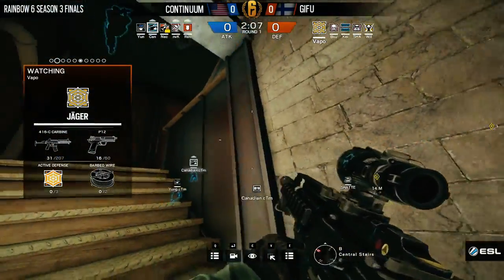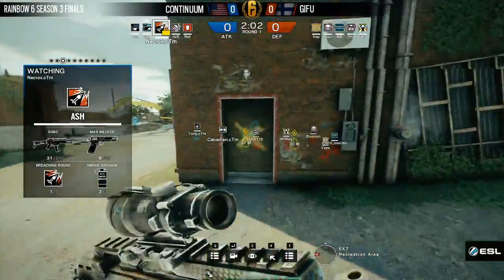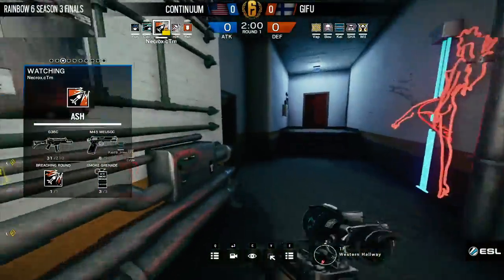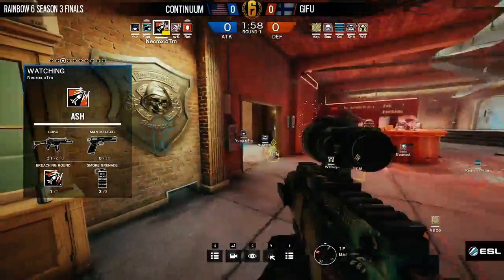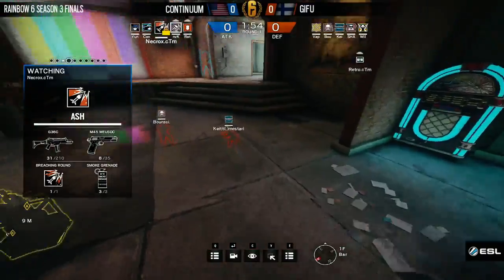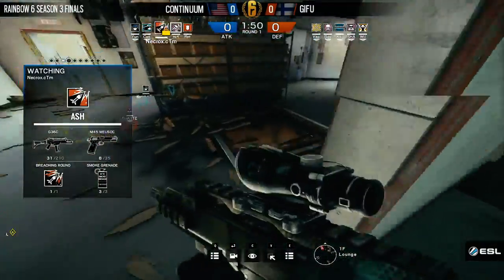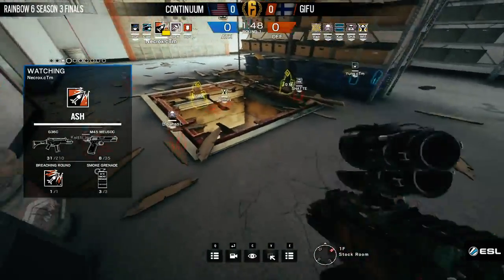We are going to see Young pushing into that construction tunnel — he's already making his way in there with that Recruit Shield. I want to say we're going to see some great push from that, some good distraction. Coming up into the bar is going to be Necrox, playing Ash at the moment, and he's going to move on over into Stock Room to see if that drop has been opened up. It hasn't — he's going to play right here for a little bit.